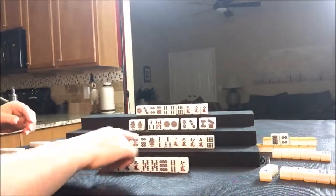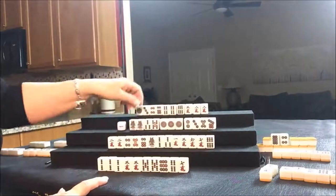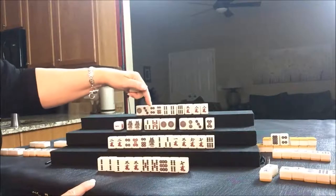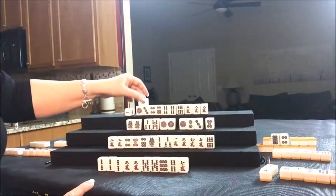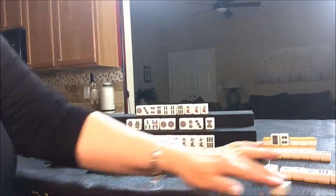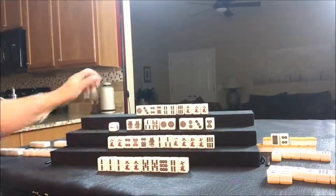Let's draw for West — one dot. That's a Pone. They have a Pone of East already; that's their Yaku. So let's throw the seven dot for West and draw for North. West, that's a discard — it's already in their pile. Let's draw for East — four dot; that's a discard too for them. Let's throw four dot and draw for South. North discard. Drawing for West.